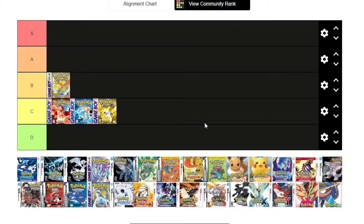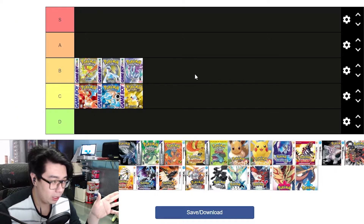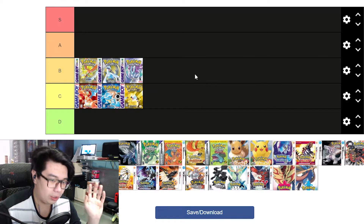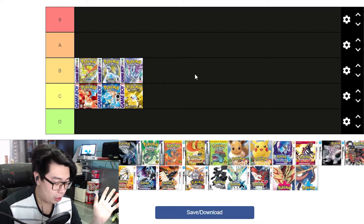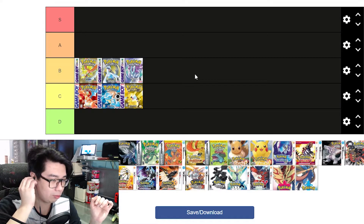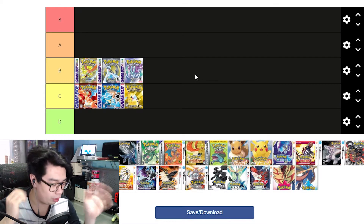Moving on: Gold, Silver, and Crystal. I do have a closer relationship to Gold, Silver, and Crystal because I played them more than Red and Blue. Red and Blue was clunky, but Gold and Silver fixed so many of the problems. Johto is a really cool region.